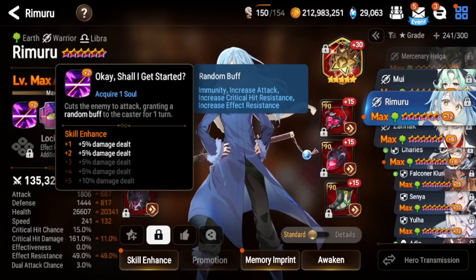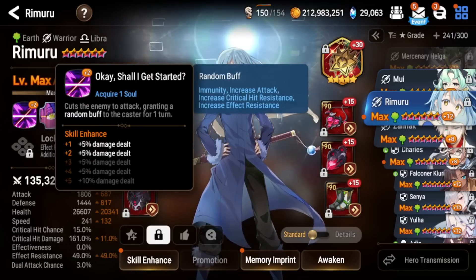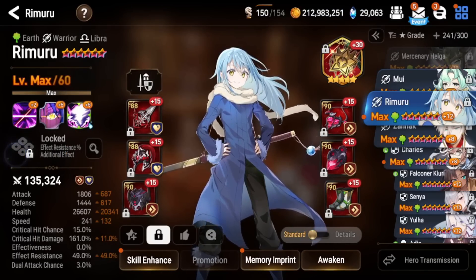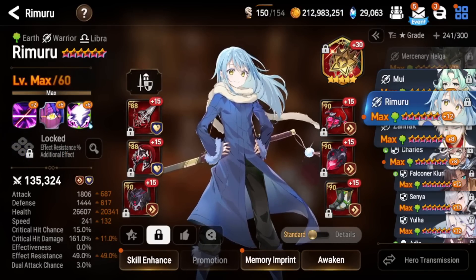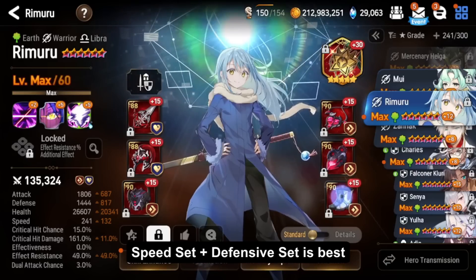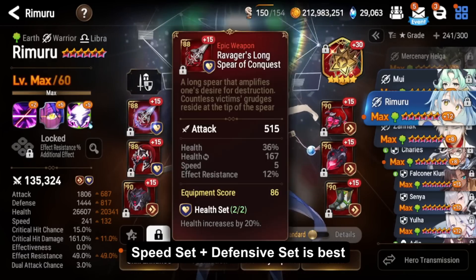His S1 is a single target attack that grants you a random buff. As you can see on screen, pretty much all of the buffs are good. Because of this, you can actually run him on a tankier build as shown on screen. For a tank build, I recommend speed set for sure, and the secondary set can be whatever defensive set you want.